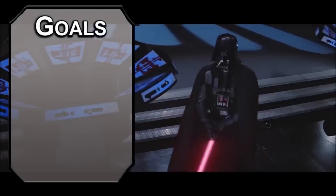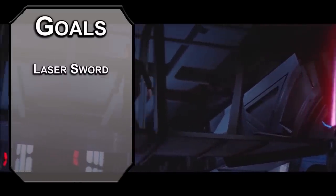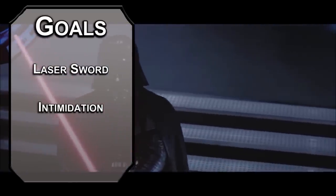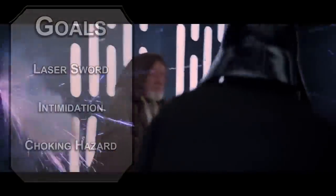Let's start off with our goals for this build. First and most obvious, we need a laser sword — I believe they call it a glowy swatter in the movies. Next we'll get so intimidating that every step you take demands a John Williams score. Finally we'll find a way to choke our coworkers who discriminate against us due to our religious beliefs.